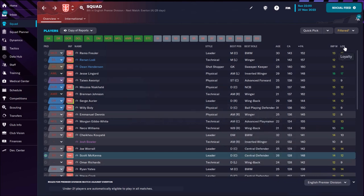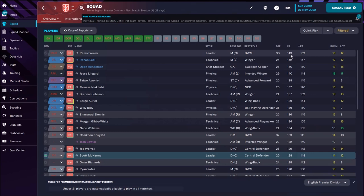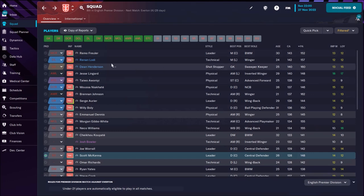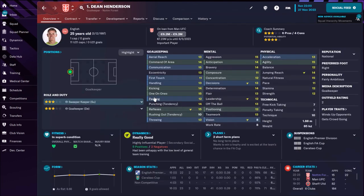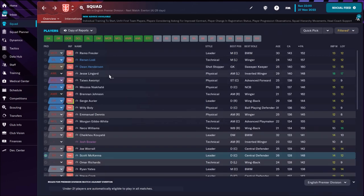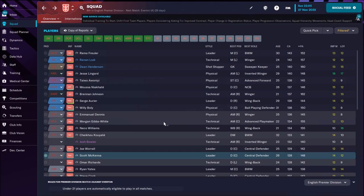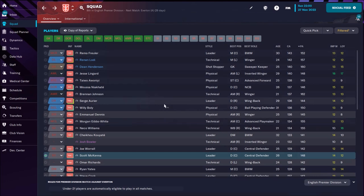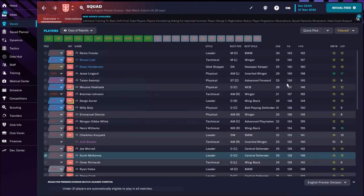Hidden attributes like important matches, loyalty — you can check all these things here. The player with the highest current ability is Remo Freuler at 143. For Premier League it's okay, but nothing special. Then Renan Lodi at 142, Dean Henderson on loan from Manchester United at 140, Lingard at 140 — he's 29. One problem for Nottingham Forest is too many players around 30 years old. Dan Taivo's current ability is 138.